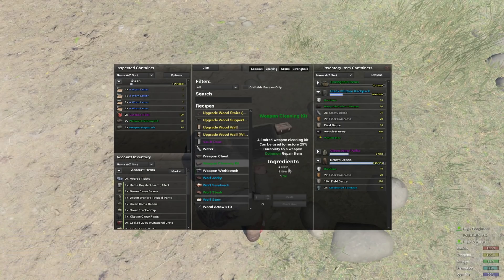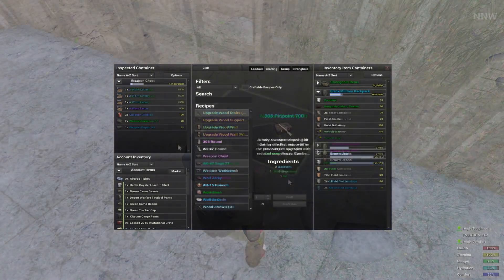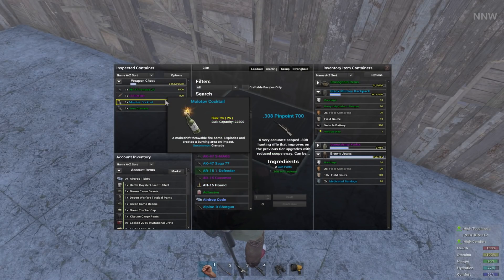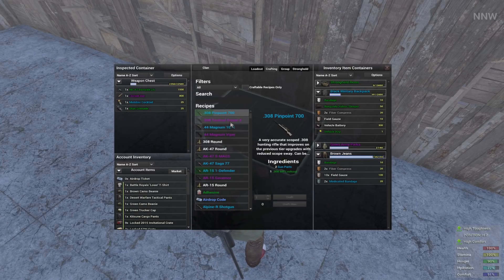Weapon repair kits can still be found as loot. Another significant change is the removal of lower tier rusty and white tiered weapons. You'll now break down either green or light blue weapons for components. Green components will allow you to make blues, and blues will allow you to make higher tier purple. These broken down parts are universal, so they don't have to correspond like-for-like for the upgrade.